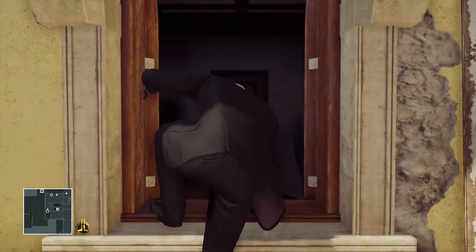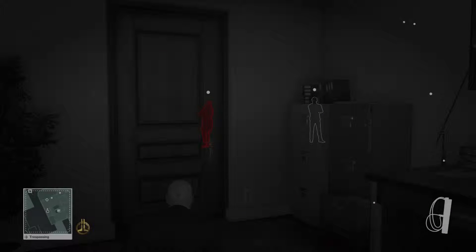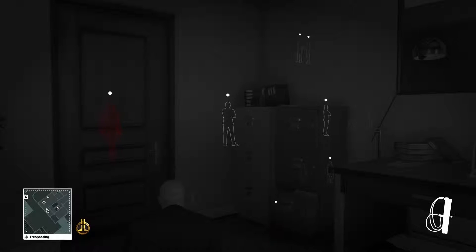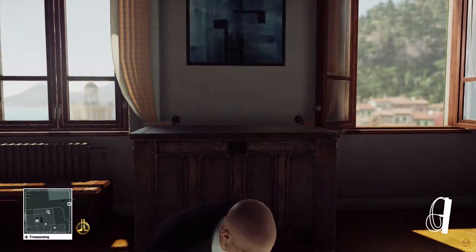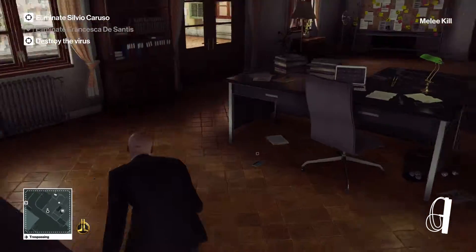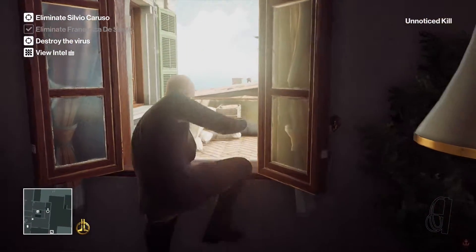Climb in through the window and get your fiber wire ready. As soon as the first target comes toward this side of the desk, we just need to wait for that guard to start walking away. As soon as you see him start walking away we can head in and take her out — that is Francesca De Santis. Make sure you picked up her key card.